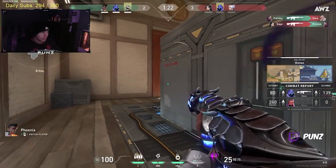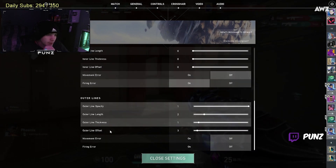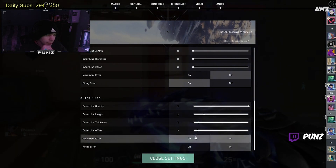What's my crosshair? Come on — cypher white. You're seeing the most useful spot. It's only outer lines — I have no inner lines, just outer lines. It's 1 2 1 3.